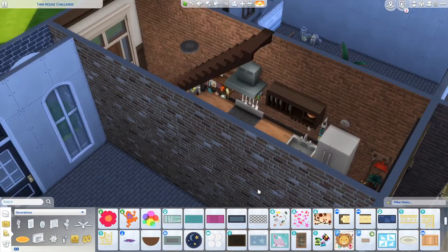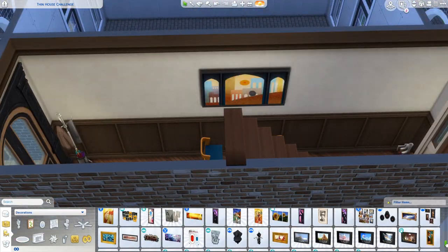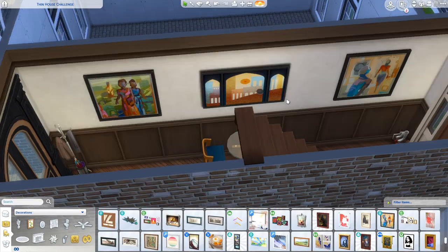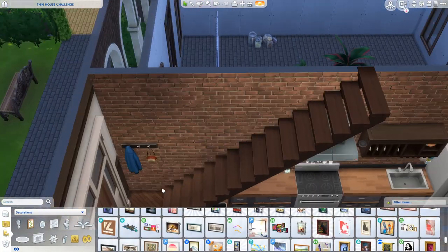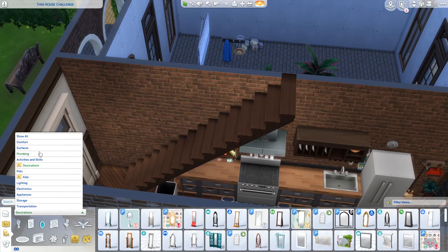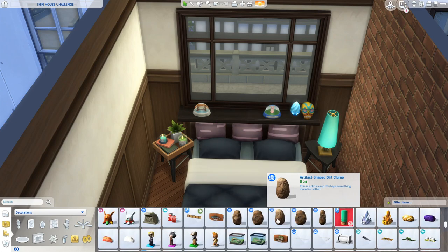I put a guitar up in her bedroom — I thought maybe playing guitar might be a hobby she has when she's not doing her photography. I tend to bounce around a lot with decorating — I won't just decorate one room completely. I'll go through and put clutter in all the rooms, then put the rugs down, then put wall art everywhere. To bring in pops of color I did a lot of that through wall art — I put a lot of vibrant paintings throughout, really embracing that artistic element.